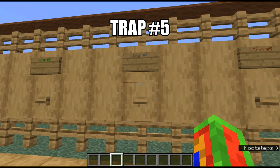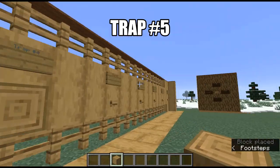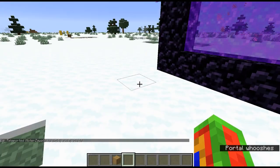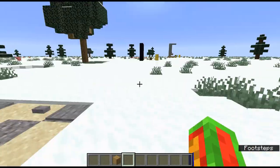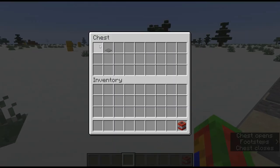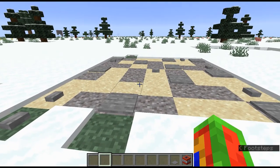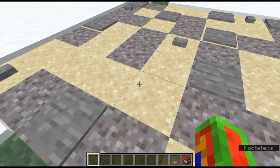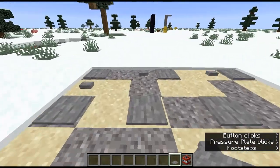Trap number five is simpler than all the previous traps. This is all you're going to need: one piece of TNT and one stone pressure plate. You're going to want to do this in a gravel mountain or a desert where there's sand or gravel. Place a bunch of different stone pressure plates around to make them look like rocks - you can't just place one, you have to place a bunch that are not rigged, so people won't think it's a trap.